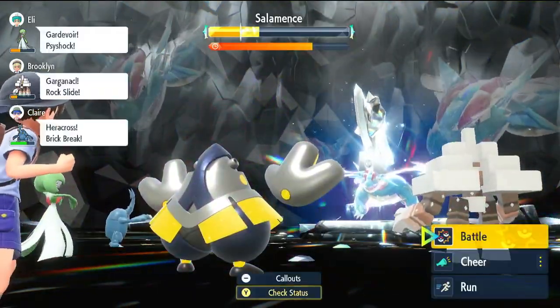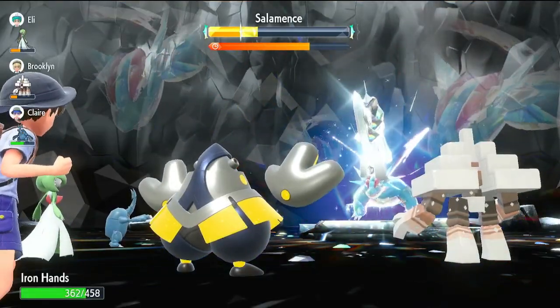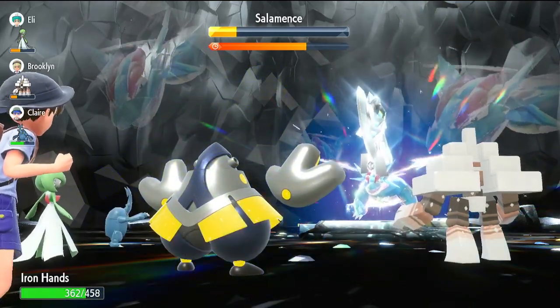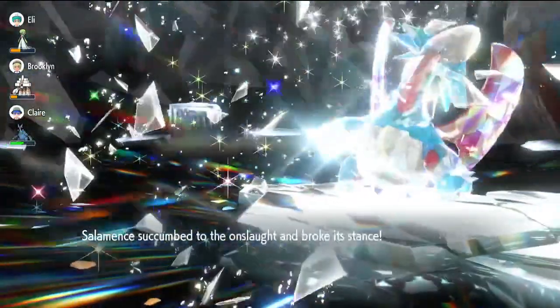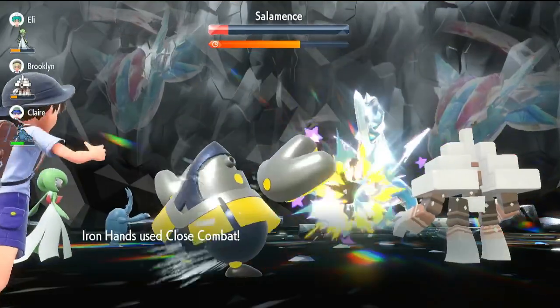We get some of our Tera charge, and since it didn't go for the defense drop I'll just go for a Close Combat. This solo will be a little bit faster — and yes, we get the KO on the shield. Now we just need one more Close Combat to get the Salamence.